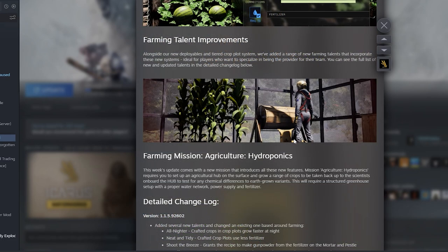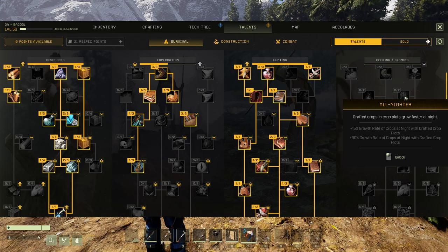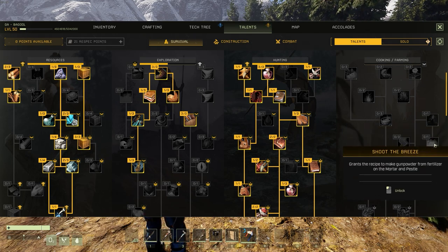Along with the water system and all these other things, we also have farming talent improvements. There are a lot of talents that either got reworked or simply got added to the game. These are going to be down here in the changelog, so I'm just going to read some of them off. They also implemented a fertilizer system, which we'll talk about in just a minute.